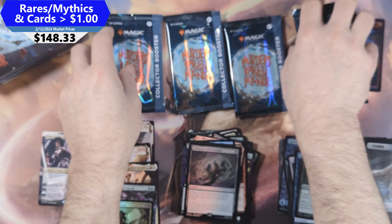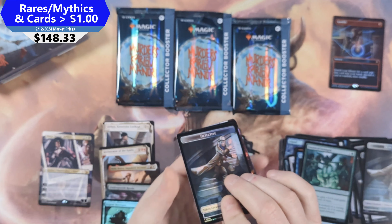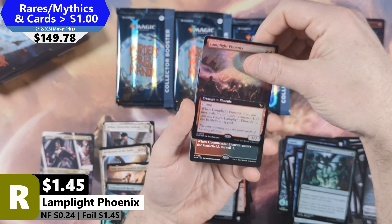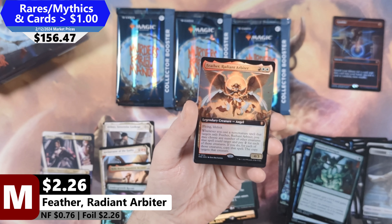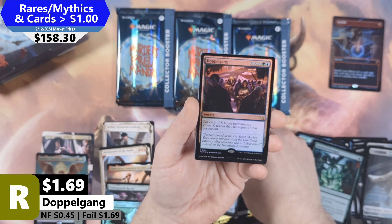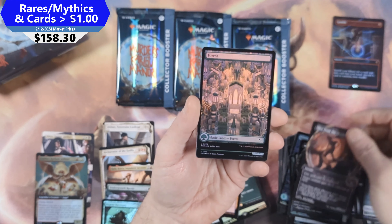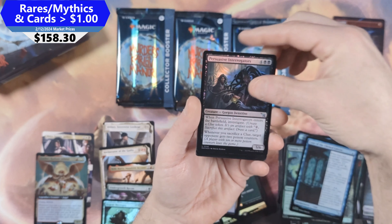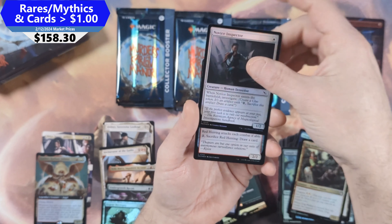Down to four packs. This pack starts with another Detective Token, and behind that a Lamplight Phoenix in Foil Extended Art, another Commercial District from the Land Cycle, and a Feather Radiant Arbiter Mythic from Commander — not sure of the value on this one. Then Coveted Falcon, Doppelgang, Murder, Slice from the Shadows, Full Art Forest, Sample Collector, Case of the Flinched Falcon, Persuasive Interrogators, Public Thoroughfare, Dog Walker, Novice Inspector, and a Red Herring in the back.